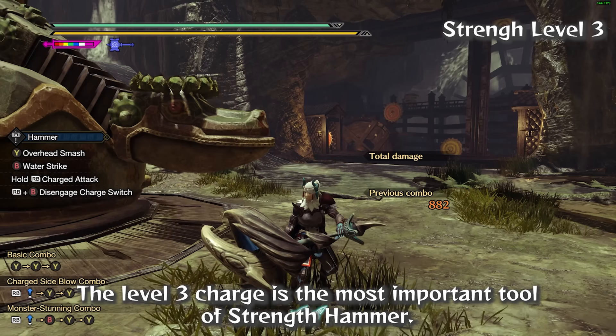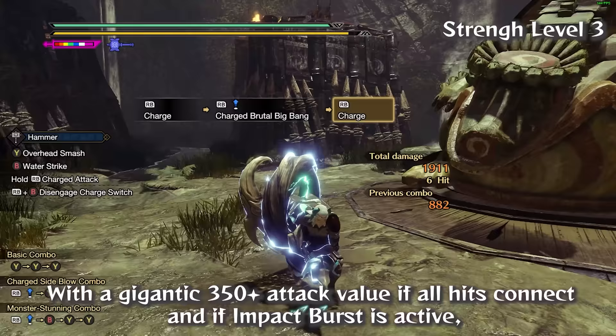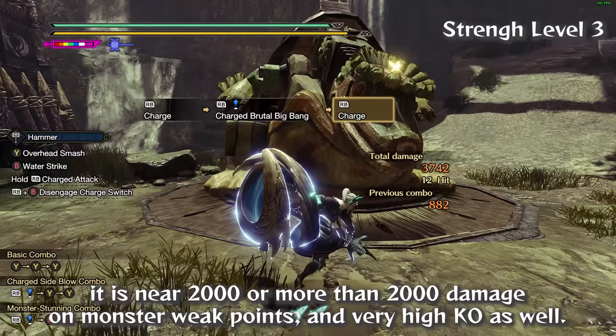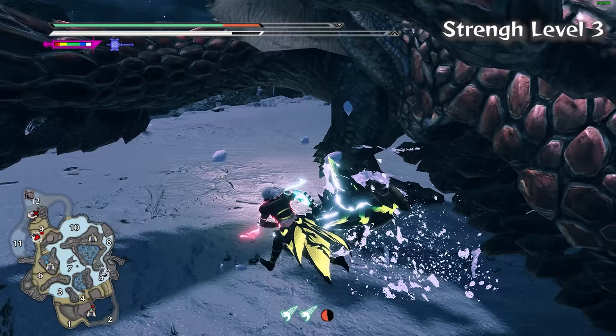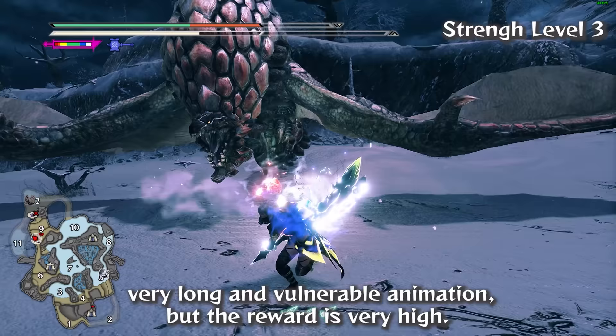The level 3 charge is the most important tool of Strength Hammer. Stationary release performs Charged Brutal Big Bang, the strongest hammer move after the Big Bang combo. With a gigantic 350+ attack value if all hits connect and if Impact Burst is active, it deals near 2000 or more than 2000 damage on monster weak points, with very high KO as well. One Charged Brutal Big Bang is enough to KO most monsters immediately at the start of a hunt. Using this attack consistently on monster openings that aren't KOs or topples is advanced due to the very long and vulnerable animation, but the reward is very high.